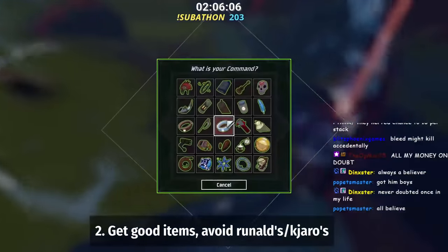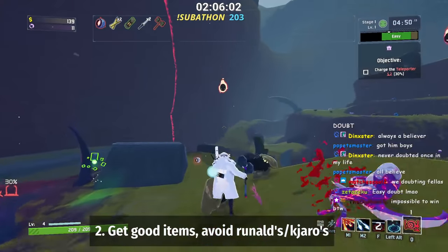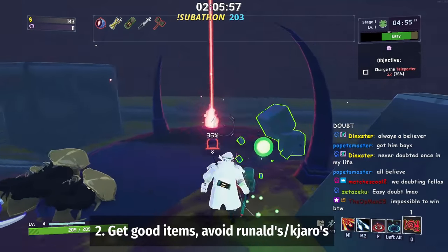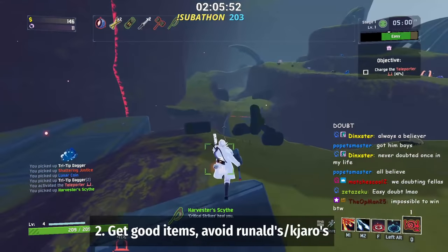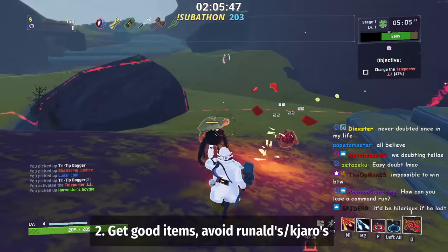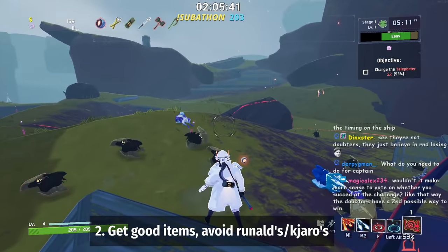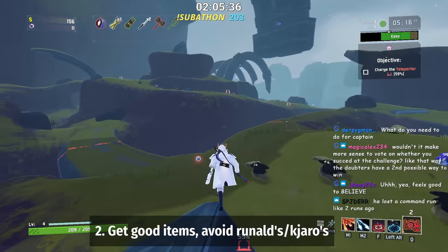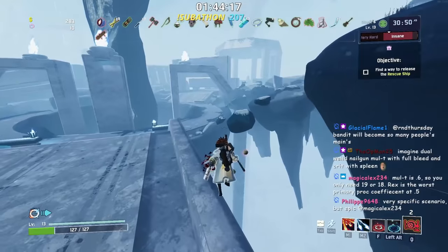Just get whatever items you want - tri-tip daggers are nice, Death Mark is always great, Armor-Piercing Rounds do extra damage to Mithrix. Just get a build that can get you to Mithrix. I've been told that Rejuvenation Rack can mess up the kill - this happens with Bandit where it's really hard to kill Mithrix if it procs and kills him instead of your actual special, so it doesn't count. I'm not 100% sure if Rejuvenation Rack can proc on the beacon, but I didn't worry about it because I did it a different way.